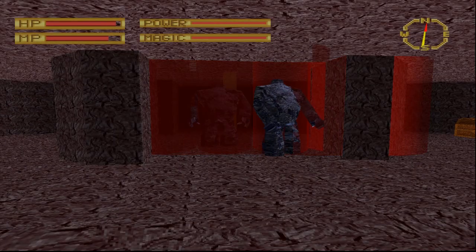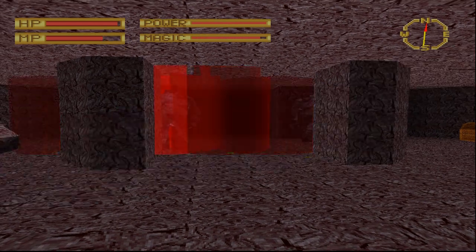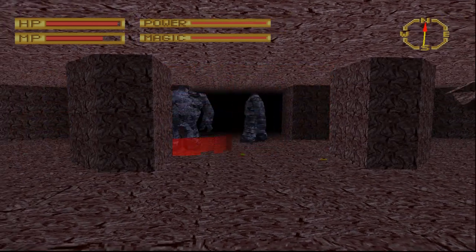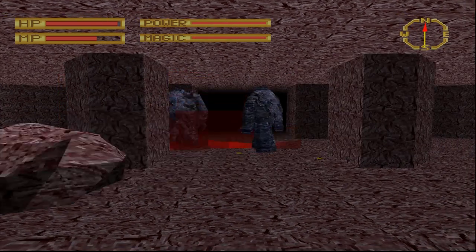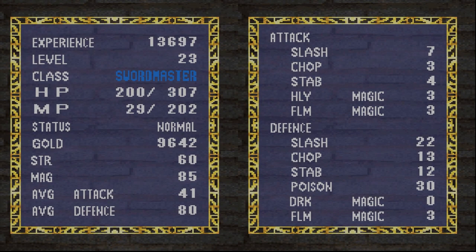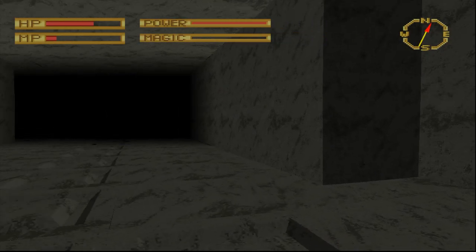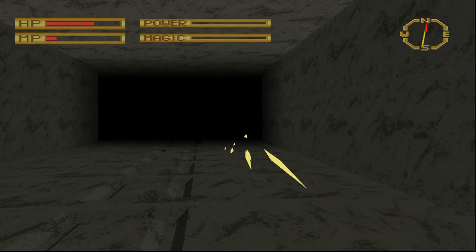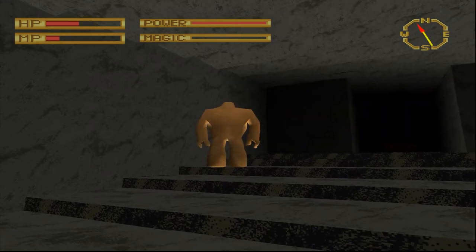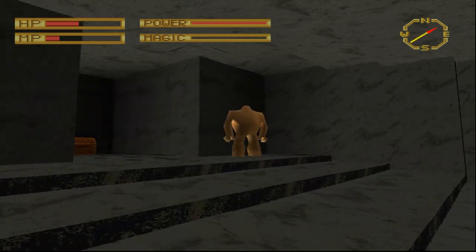On floor 4, the endlessly respawning golems keep us fed with experience. I'm looking for magic numbers: 60 strength, 85 magic — that unlocks the hidden ability of the Kolismar Rapier. In King's Field games, certain weapons function as catalysts for spells: hit attack and follow up with the magic button with precise timing. Results may vary from weapon to weapon. The Kolismar gives a rapid-fire barrage of light needles, more than enough to kill anything that moves.